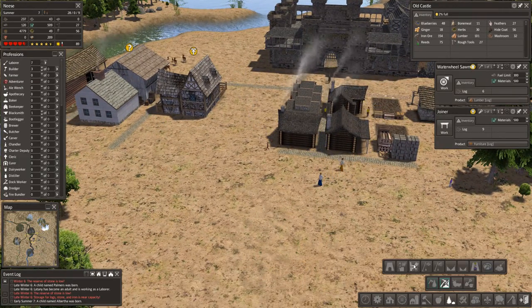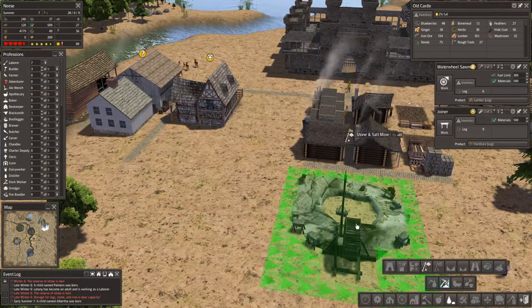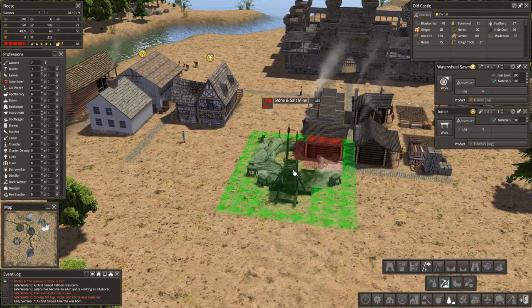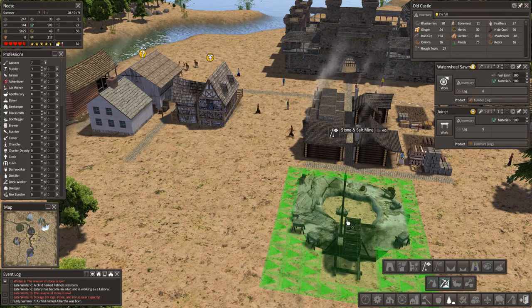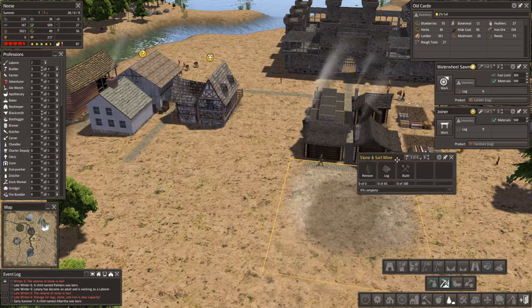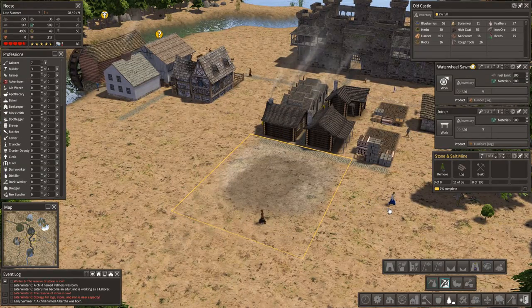We'll get that lined up — the stone and salt mine goes in here. That's going to take 65 logs. We've got those, so let's get that built. At least then we've got a steady income of salt. And I've got three people assigned in there — stone limit I'm going to want at 400. Dry goods — I'm assuming that means the salt. We can upgrade it to a deep stone and salt mine, which allows the ground to be reclaimed, but would need candles — that makes sense if they're going down deep.